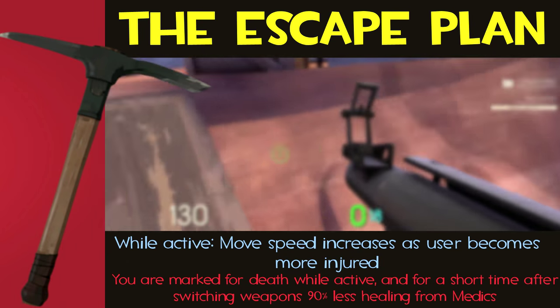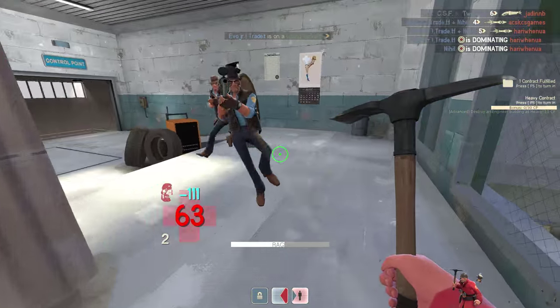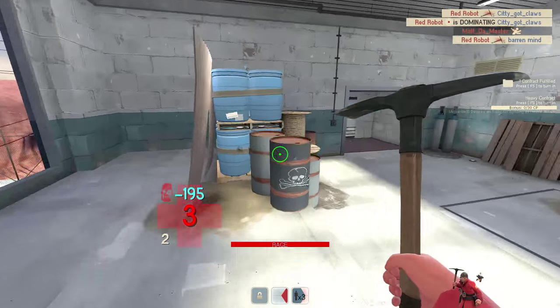Number 2. The Escape Plan can make the Soldier move at pretty much the same speed as Scout. It's an incredibly reliable weapon that's great for rollouts and escapes, and it is an obvious must-include on this list. It's a good weapon.